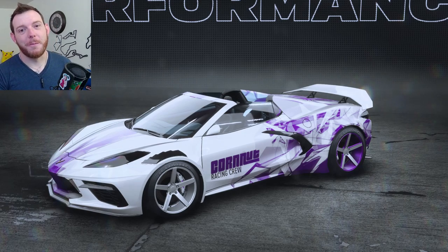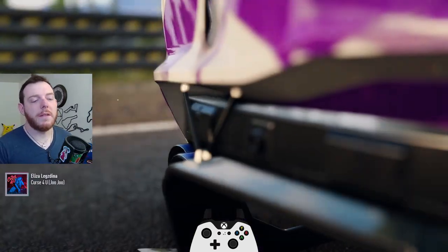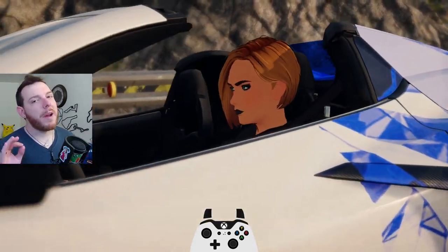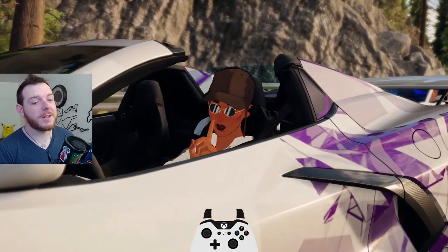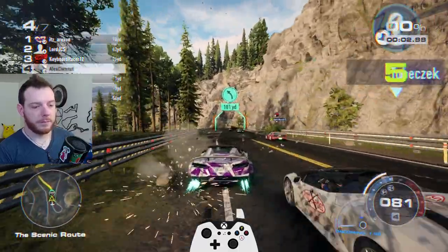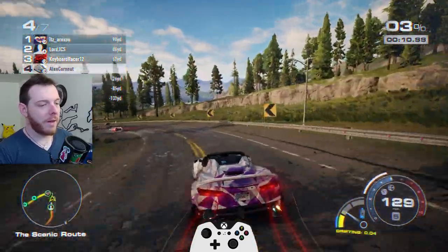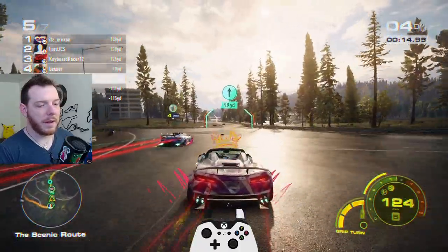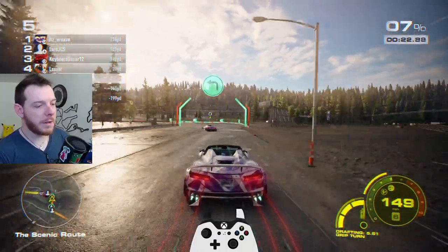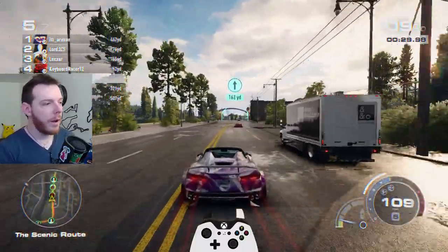Alright, gameplay footage. We are on Scenic Route — it's a nice long race that gives you an idea of top speed, how it does in the twisties, all condensed. This one is really lackluster and I'm not going to try to force a car to look good. This is a mid-to-low mid. We launch in fourth, try to get a draft. I've got the purple and white livery on this thing — I know Lex is running the blue up there. We get a nice grip turn — slides a little bit.